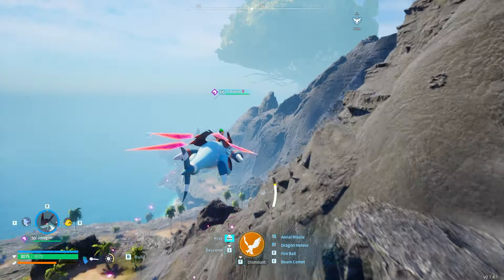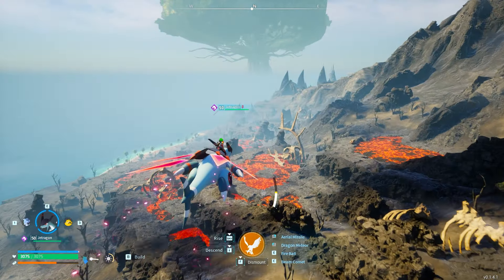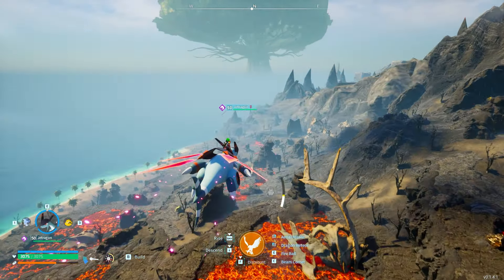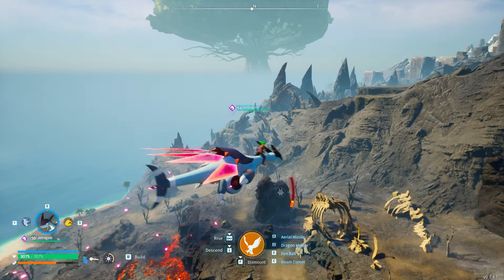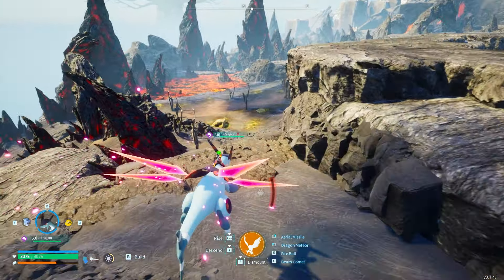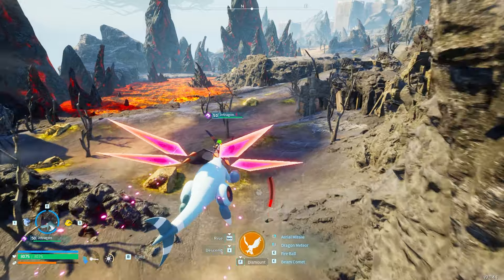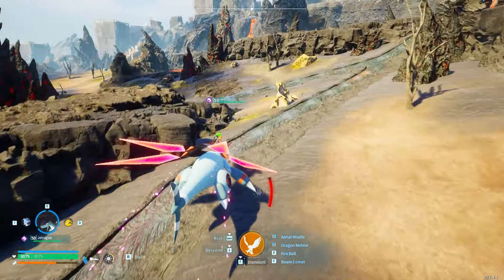So you can see I've got my Jet Dragon out right now. Basically, the rule of thumb is — in order to get these technical manuals, or schematics, or whatever you want to call them — there is a 3% chance from each boss that corresponds with them. The Jet Dragon is the one that actually has the rocket launcher attached to it.